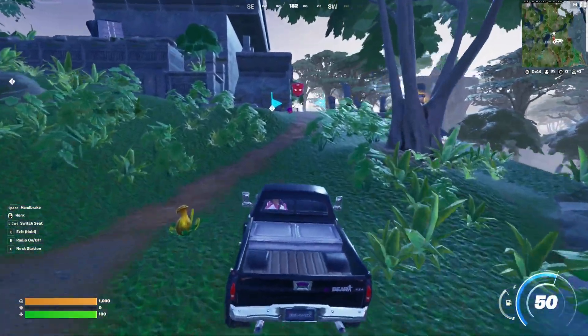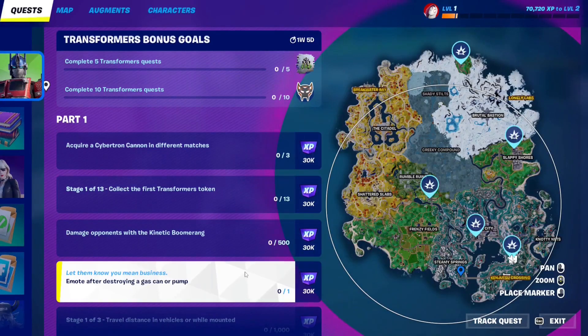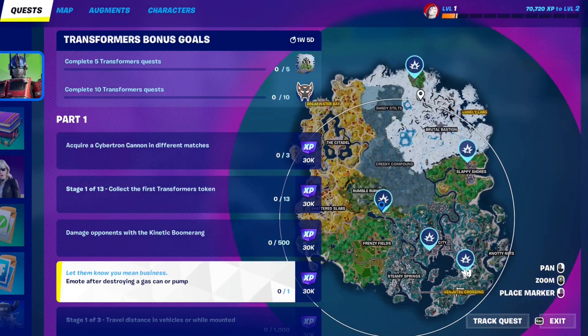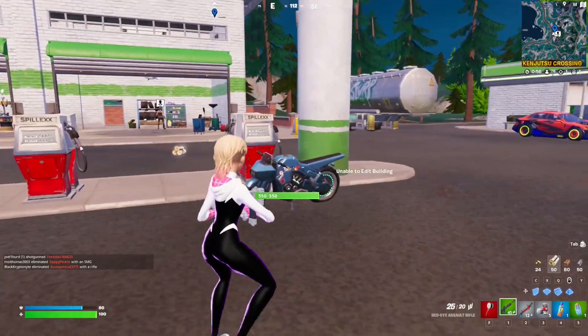Cross the river and you'll find the final token right over there — that's pretty much it for this part. For the next Transformers quest, you have to emote after destroying a gas can or pump. These are the gas pumps around the map — there are about four or five in total, but you just need to do this one.